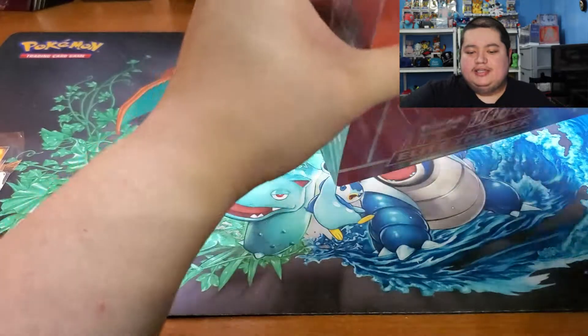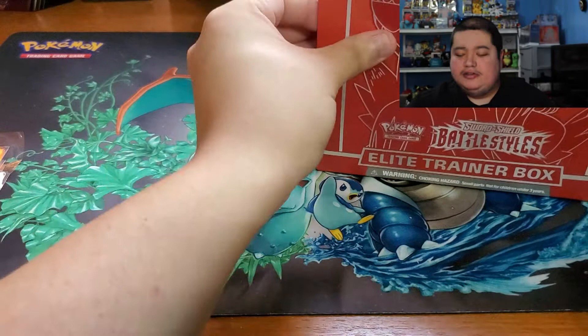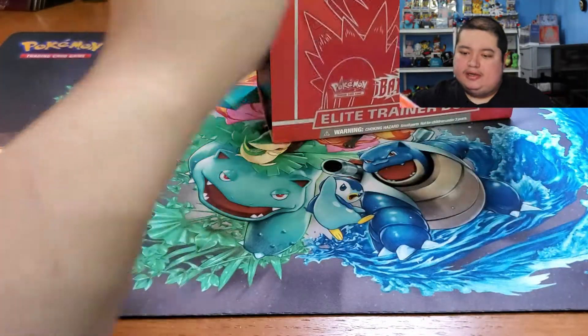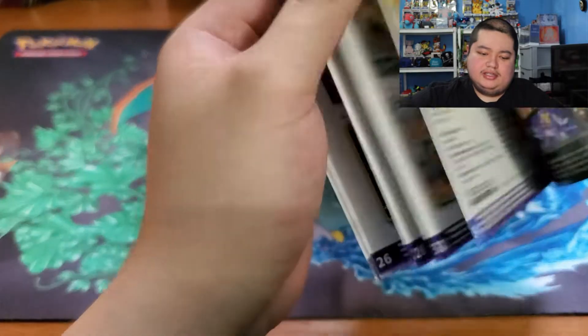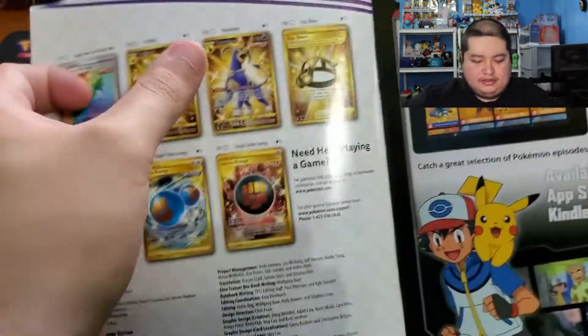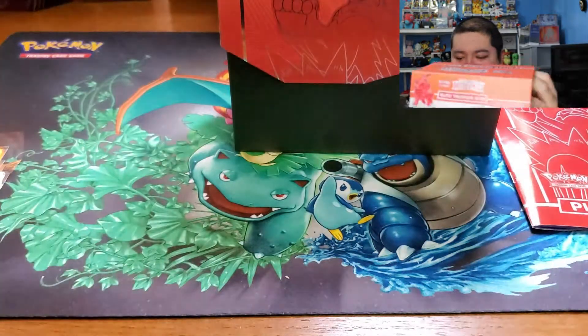The chase cards for us are going to be the Tyranitar V alternate art or the Houndoom. If you haven't seen the other video yet, I'll show you guys exactly what those look like — there's the Houndoom that we would like to get, or the Tyranitar V, or any of these basically would be awesome.